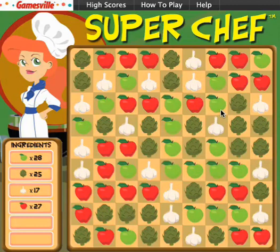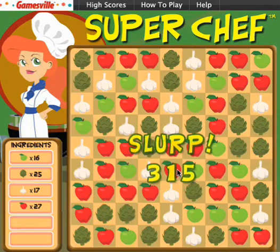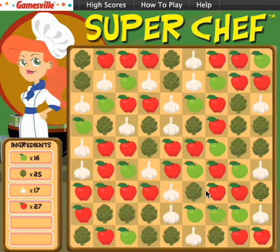click one corner, and then its opposite. Don't worry about what's inside the square or rectangle. Everything within those four matching corners will automatically convert into a matching ingredient and count toward your point totals. The bigger the shapes you find, the bigger the points.